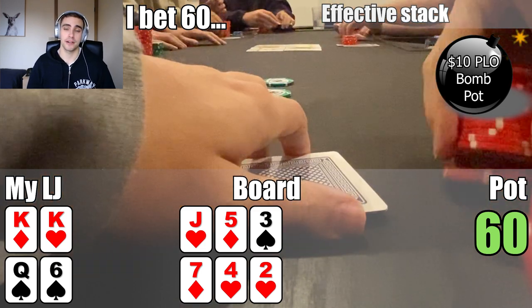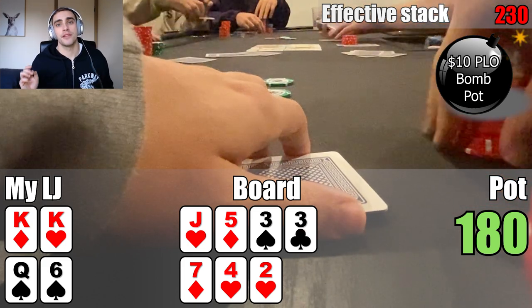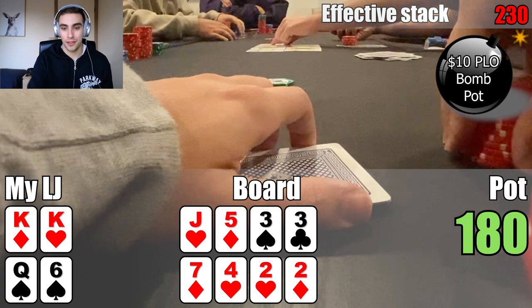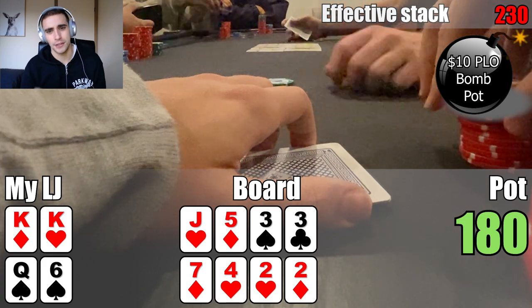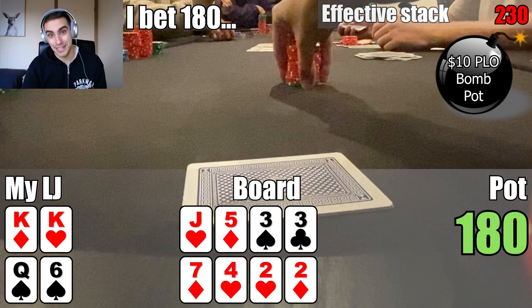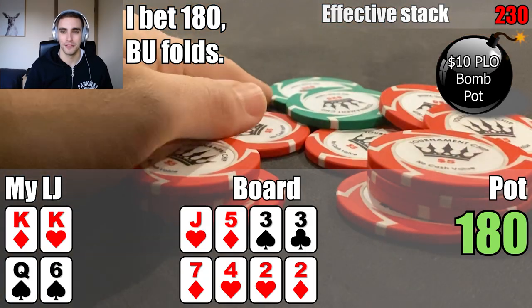Only the button calls, so we go heads up to two different turns — the three of clubs on the first board and the two of diamonds on the second. My opponent could have trips there. Probably better to play this hand cautious and check to get to showdown. But I went ahead and potted it — wow, I think this is a massive overplay. We're just going to be folding out worse and only getting called by better. Pretty colossal mistake. Maybe I was on tilt trying to win the pot. But I went ahead and bet 180, then my opponent folds pretty quickly. Fortunately we rake the pot, but I definitely overplayed my pocket kings.